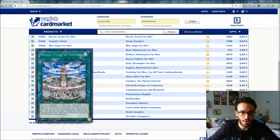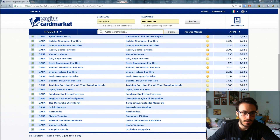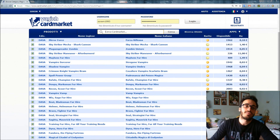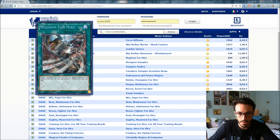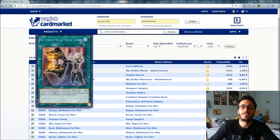Overall, the Sky Strikers are really nice — good effects, good synergy, easy to splash with just one monster in the main deck and a lot of spells. Ways to beat them include Spell Fragrance, Imperial Order, and Draw Lock. That's it for today — I really hope you enjoyed this video. If you have suggestions, comment down below, leave a like, subscribe to the channel, and I'll see you in the next one.